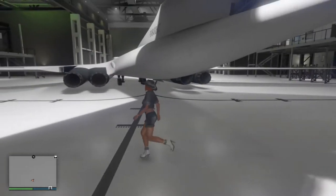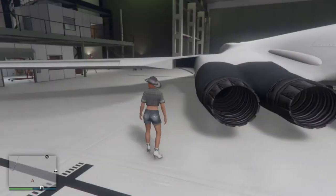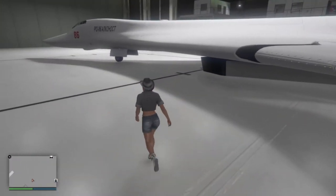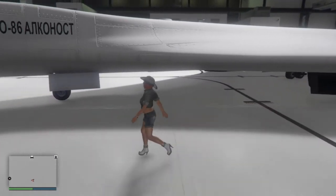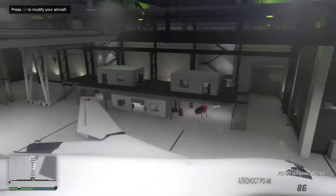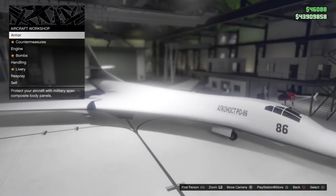I'm walking around it and it's a long walk. It does have afterburners on here which look absolutely fantastic. This thing is classed as an extra large vehicle. The Volatile, which is based on the Vulcan bomber, is classed as large — this thing is extra large. It's a pretty big boy but it is pretty cool, and there are some tuning parts for it, so let's jump into the custom shop.